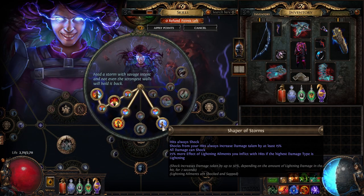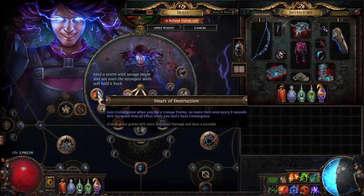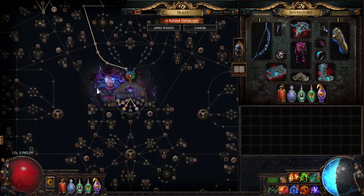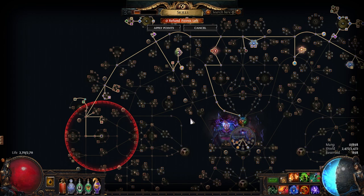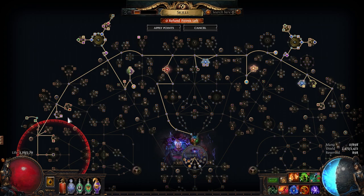Our other two Elementalist passives are straightforward: Shaper of Storms for an automatic 27% shock, and Heart of Destruction for a nice damage boost against bosses and other uniques. Here's a panning look at the passive tree. Because we're stacking auras and heralds, we're going to take some clusters you'd expect: namely Sovereignty, the two herald clusters, and Influence. But let's look at our cluster jewels because they're important.